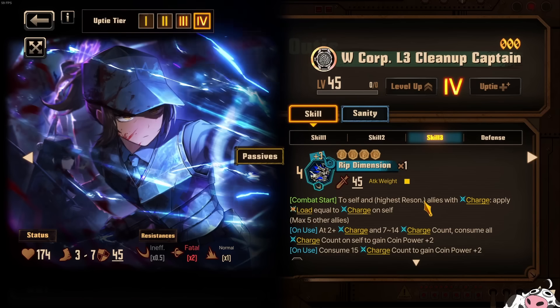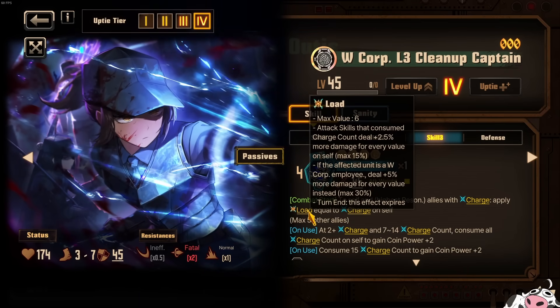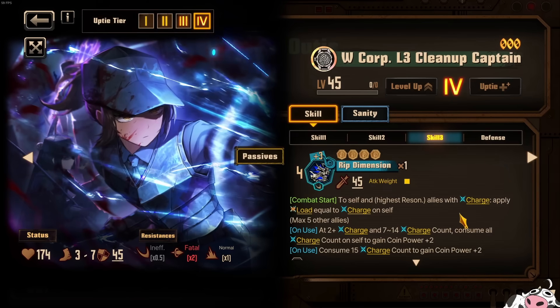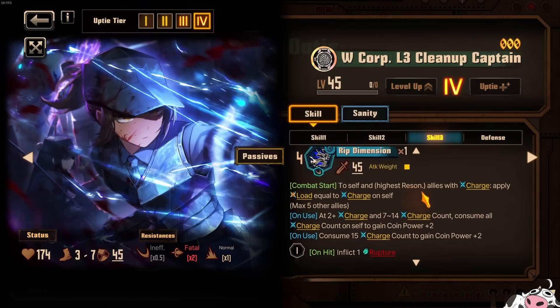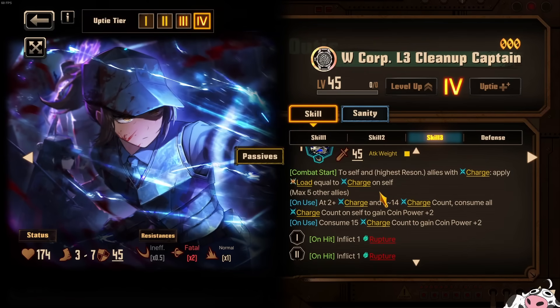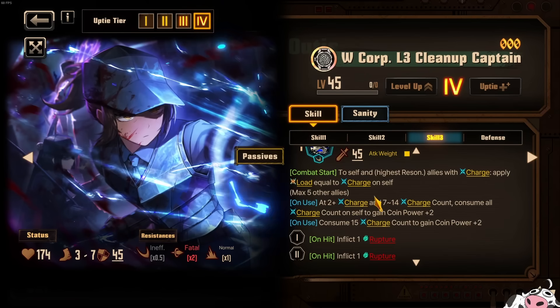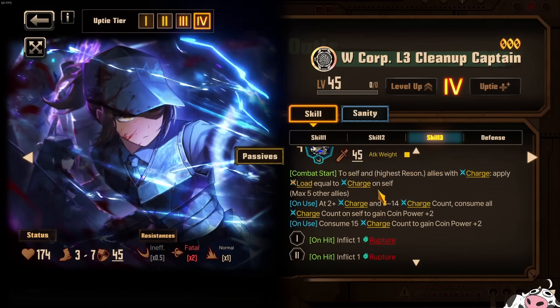Moving on to Skill 3, the Load effect is a small buff — it goes up to 30% extra damage for the W Corp gang. It's nice if they are using debtors and rip spacers, so that's going to be quite okay. But it scales off charge potency and it's so slow because of your charge count gain being so limited. So it's really really hard to get the maximum load of 6. The other cool thing about charge potency is that it lets you skip the consume-15 charge count requirement — you can go to 7 to 14 charge count to get the coin power +2.